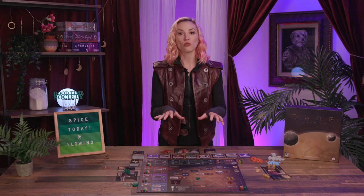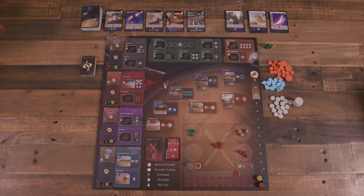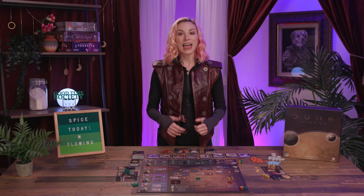Next, in the makers phase, any of the spaces on the board with maker icons that are currently empty of agents gain one spice from the supply onto that spot. The next player to access that space gains a little bonus spice. Finally, in the recall phase, if no player has at least 10 points, then Mintat is returned to its space, players recall their agents to their leader card, and the first player marker passes clockwise.